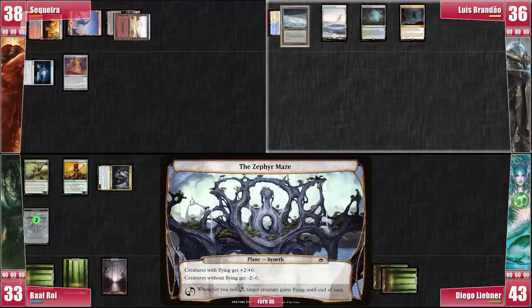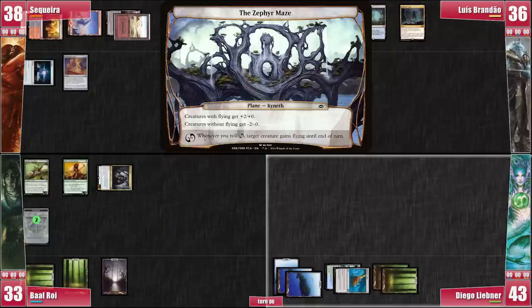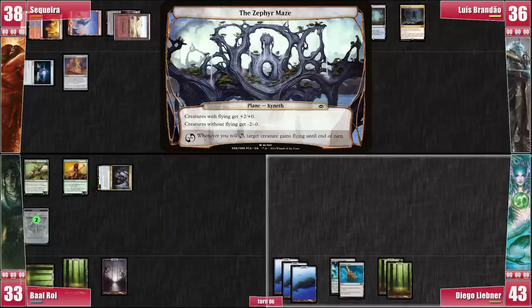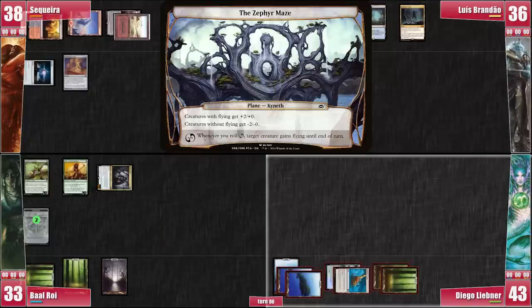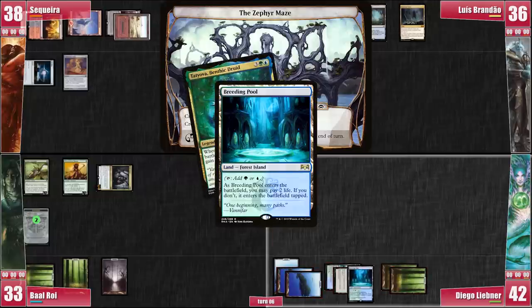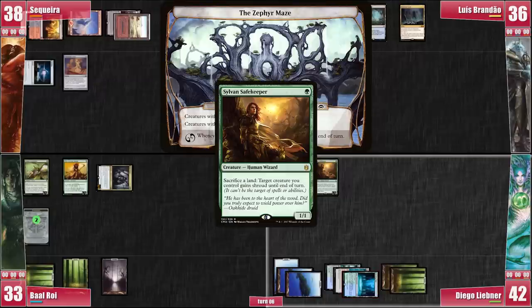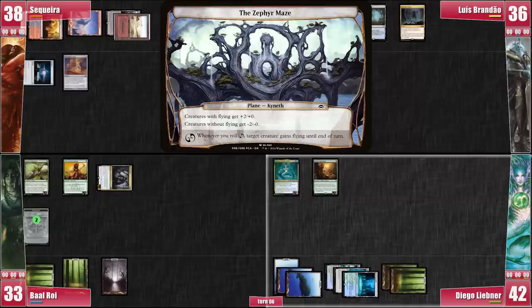Luis simply draws and casts Aetherian Sculptor. He only has 3 cards in hand, so maybe it's not enough to push him forward yet. He does not succeed with the Planar Die. Libner starts his turn with another unsuccessful Planar Die roll. He recasts Tatiova. He plays an untapped Breeding Pool, triggering the Merfolk Lady. Then he casts a Sylvan Safekeeper, which we all react to quite negatively. He passes to Baal.